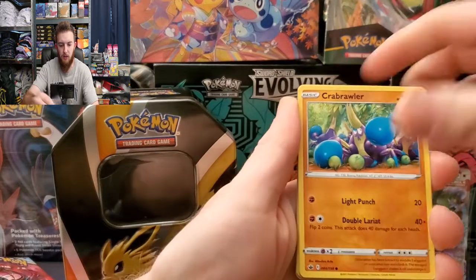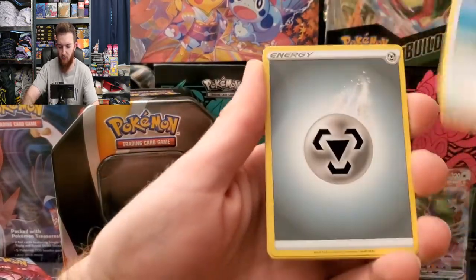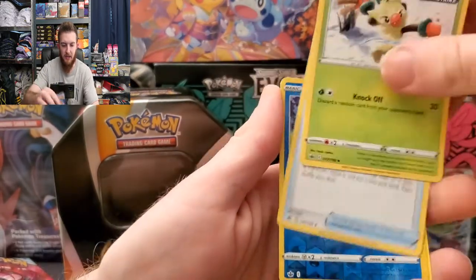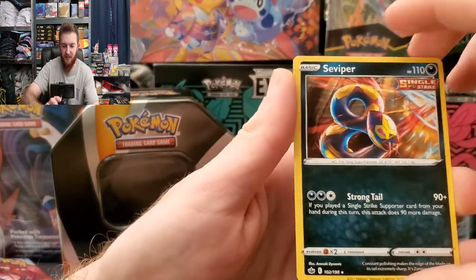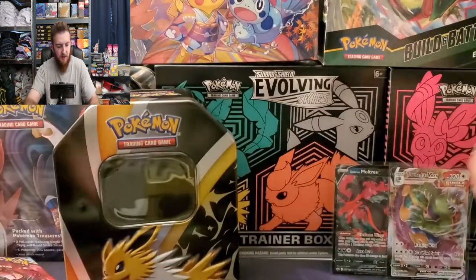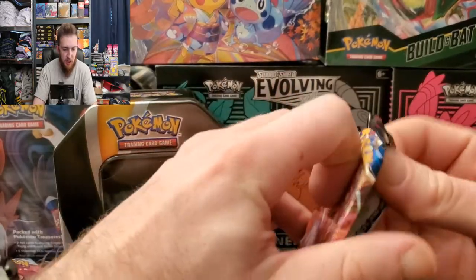Here we go: Slowpoke, Scrafty, Snorunt, Weedle, Castform, energy, Abomasnow, Thwackey, Fog Crystal, reverse Spheal, and Seviper for the rare. That's a cool card art right there - single strike Seviper. Nothing out of Chilling Reign, hopefully this isn't a dead tin.